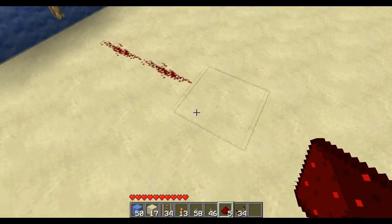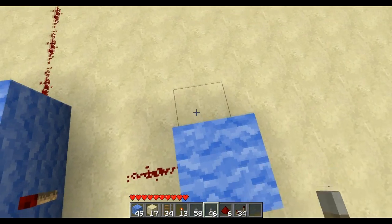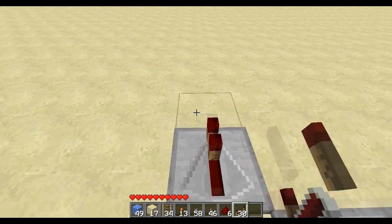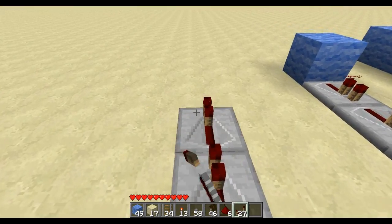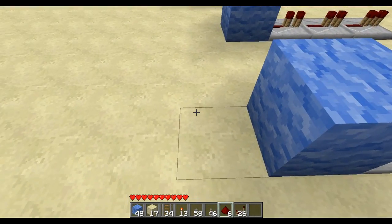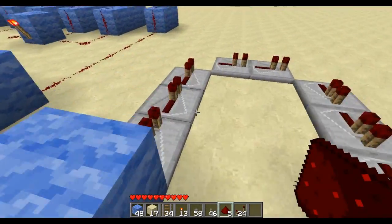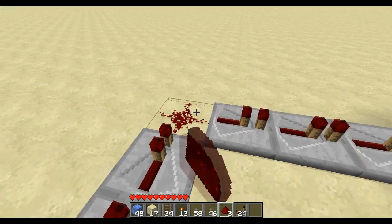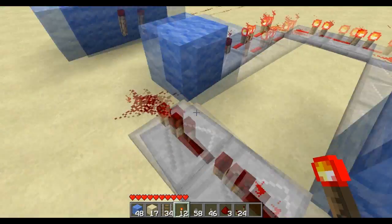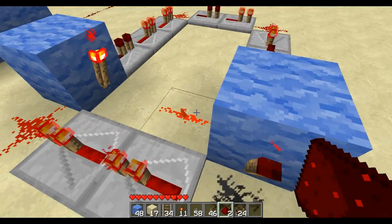Then we'll set this up to the pulse lengthener. For the pulse lengthener, you put a block there, block there, then put three repeaters going that way, two repeaters going that way, then back three. Put another block there, put two repeaters here, then put redstone there, there, there, there. Then put a redstone torch there, one right there.